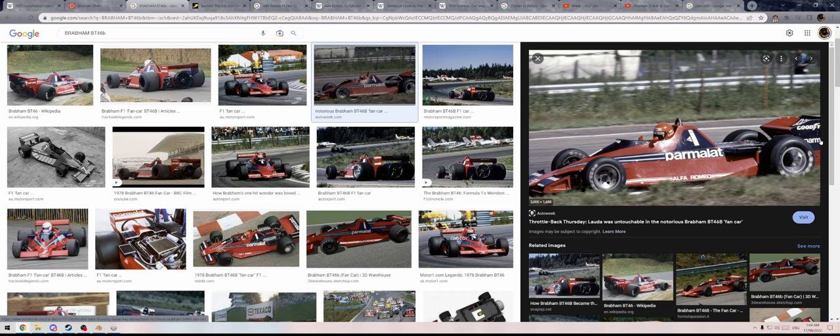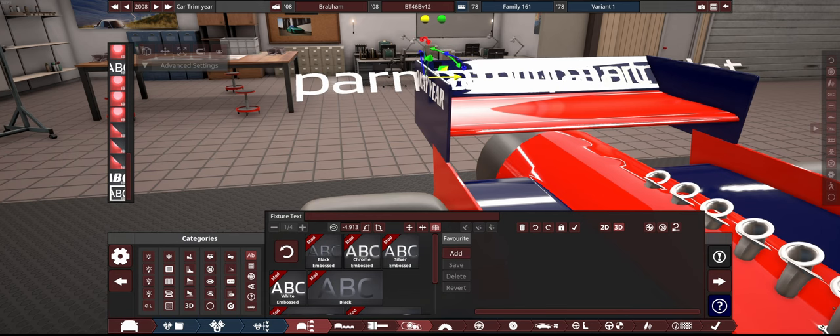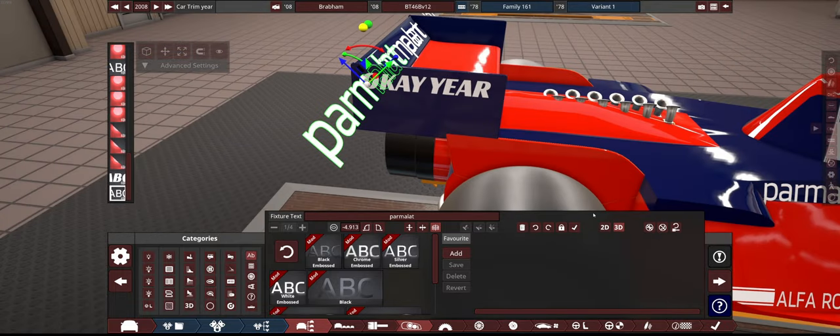Now to do the side signs. Even though this is a Brabham, they do use an Alfa Romeo engine, so we're going to use Alfa Romeo stickers. Not too hard — we've got lots of things for this. Is that more Parmalat? Oh, come on. Why so much milk? I'm lactose intolerant. Just being in the presence of this car is going to make me fart all the time.